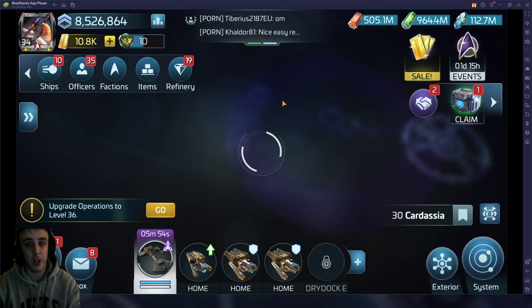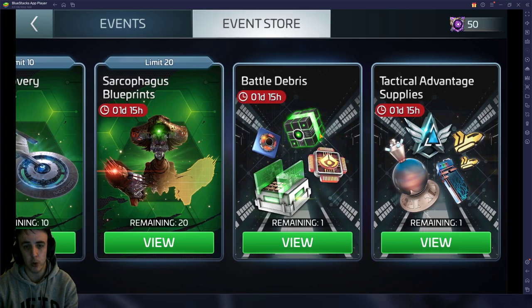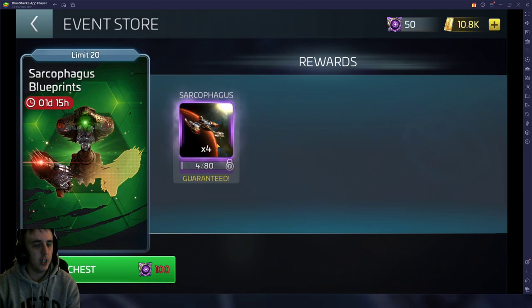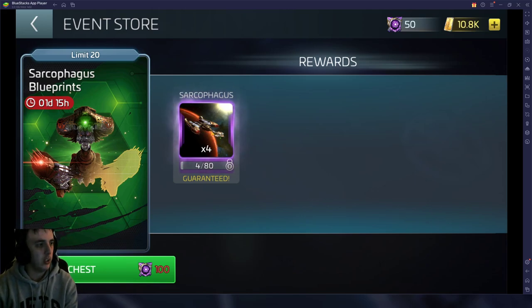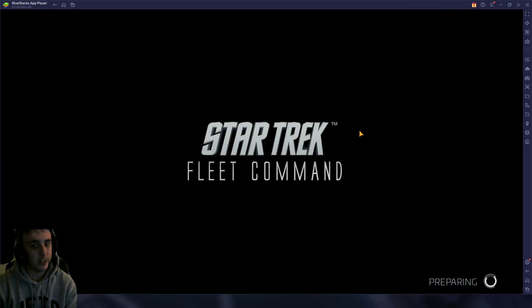The first ships we're going to talk about come from Cosmic Cleanup, which happens to be running right now. First one we'll talk about is the Sarcophagus. This ship is a colossal waste of time — it has one use and one use only. It takes 20 weeks of doing Cosmic Cleanup to get enough blueprints to unlock it. 20 weeks — that's 5 months of Cosmic Cleanup, every Saturday.